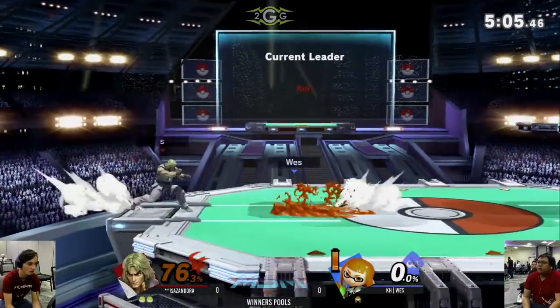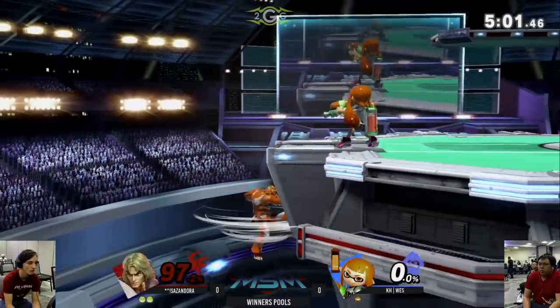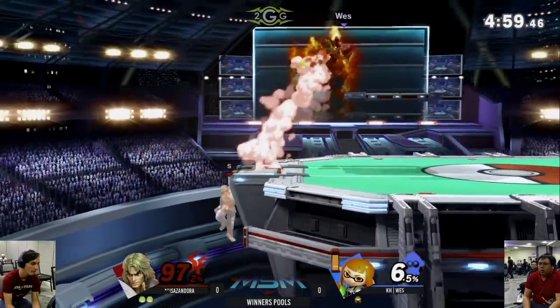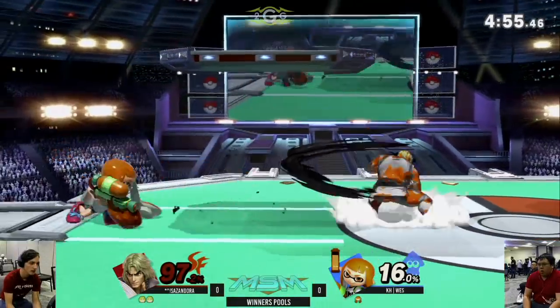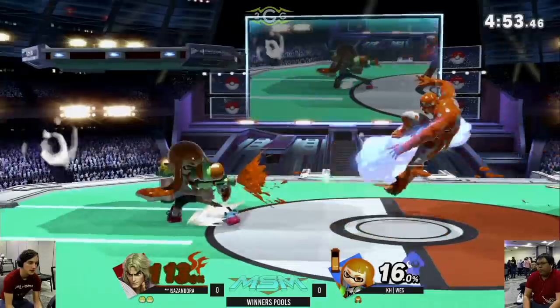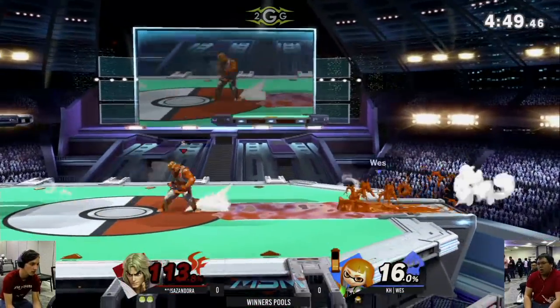Speaking of massive damage — that Shoryu doing like 27 and taking out Wes. Despite this Ken player playing a bit unorthodox at the start, he has picked up on Wes' habits and realized that Wes is not biting as much. He's been playing a lot closer and getting Shoryukens that way.